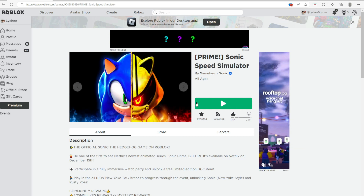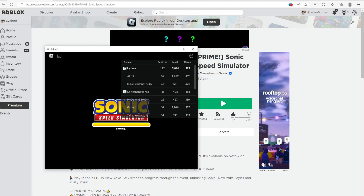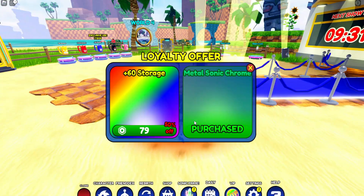First of all, you have to go into Sonic Speed Simulator right here. If you don't know where the game is, I'll put a link to the game in the description of this video, so go check that if you want to join. Here's the game right here — for those who have never played, just press Start when you load in. There's the Start right there, and then you'll be teleported right here.